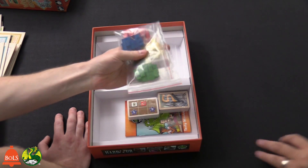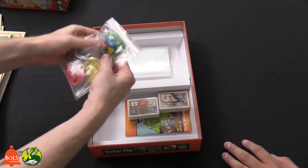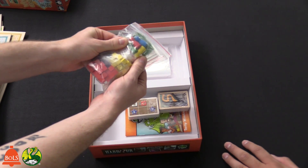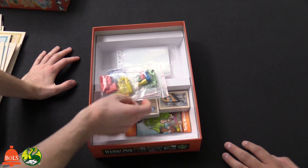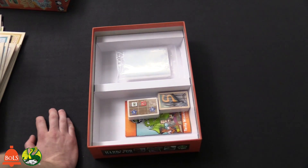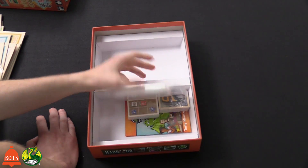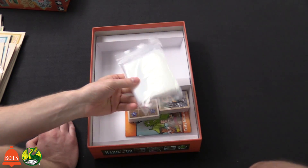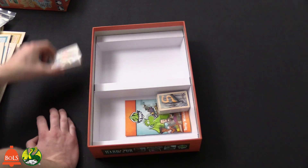Now to the smaller stuff — there are four different colors. There are the workers, and then you can see these little people figures — these are your presidents of your companies. They're basically who you are, and as you move through, you can move to different sections to be able to do different abilities. There are a lot of baggies here — for good reasons, lots of punch outs.